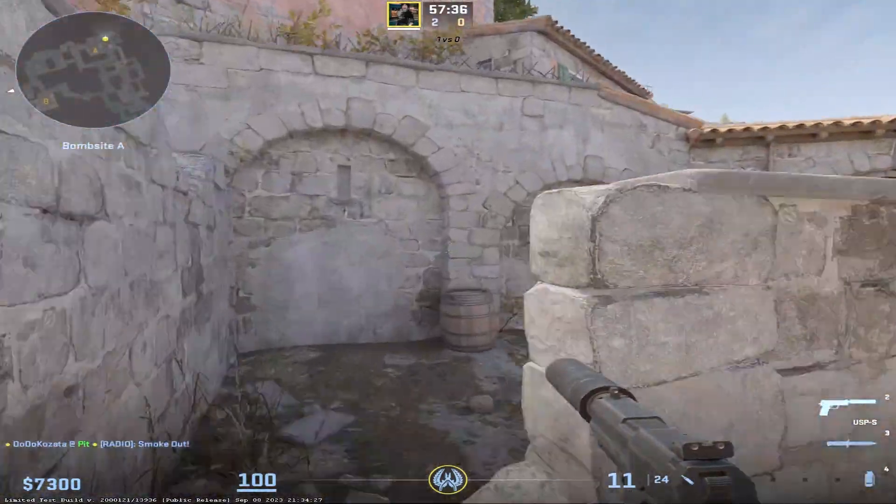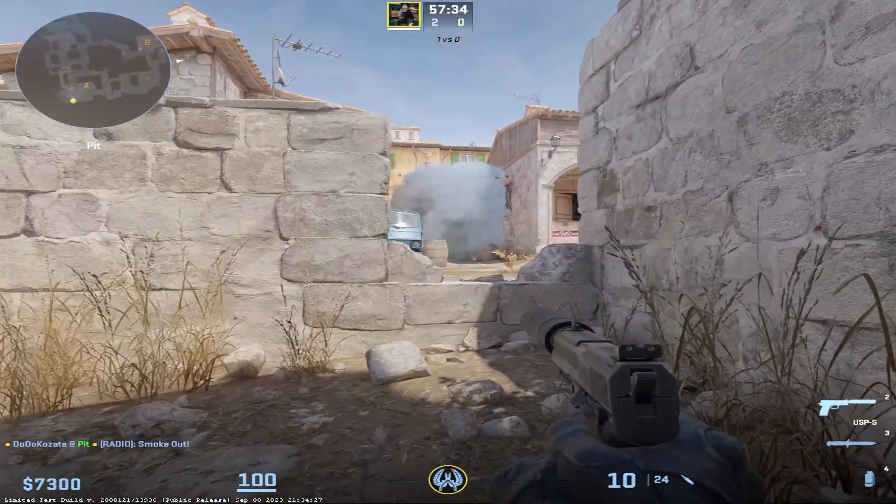It's one way — T-side can see you, CTs can see you from the gap.